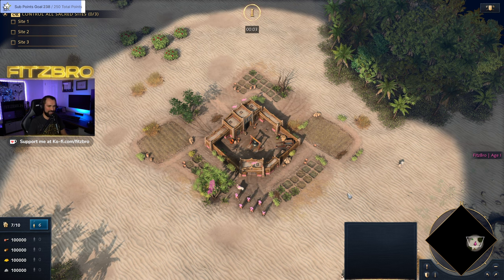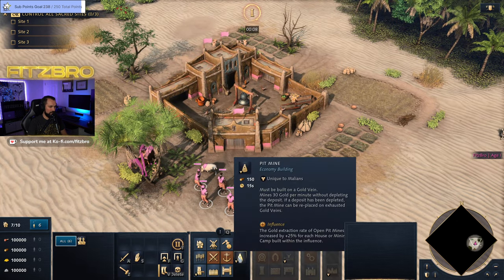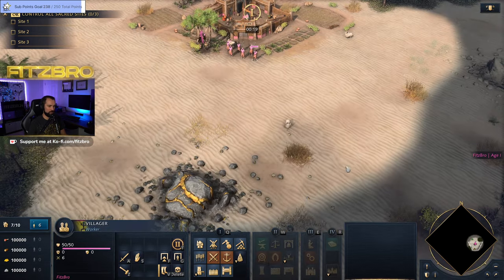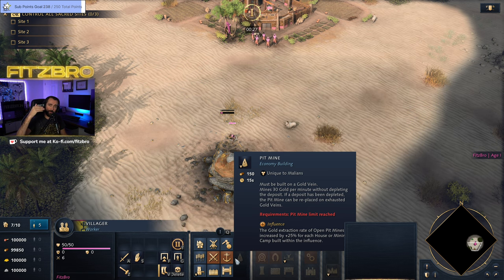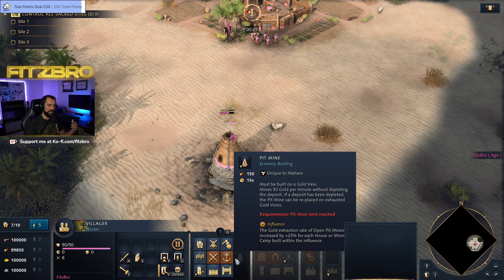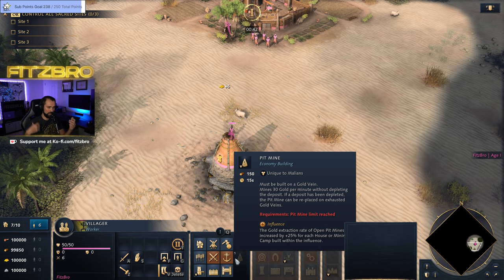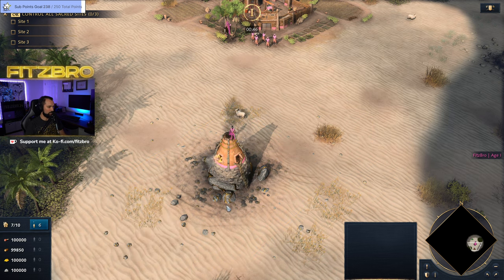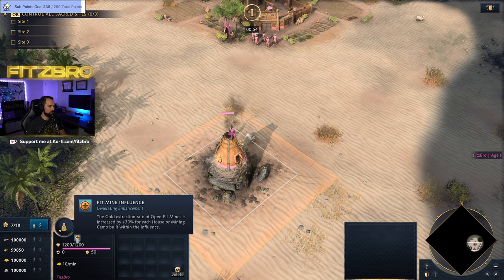I picked the new Sahara biome here. An interesting thing about the Malians is they have this building called the Pit Mine. It's kind of like an outpost, but it goes on gold. It costs 150 wood and you build it on a gold vein. You can build one of these per age, so the build cap increases every time you age up — a total of four if you reach the fourth age. It generates gold but does not deplete the deposit, so even when the vein runs down to zero, it'll still keep gathering.